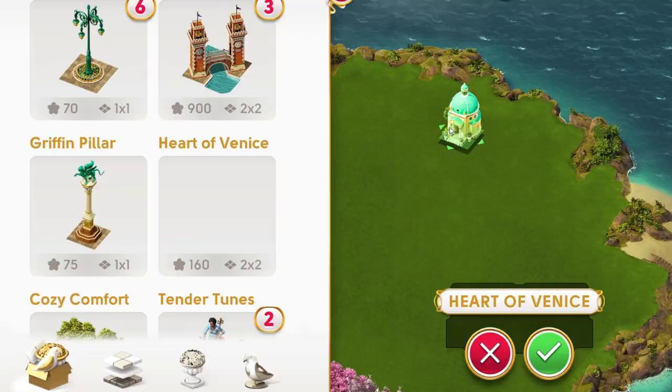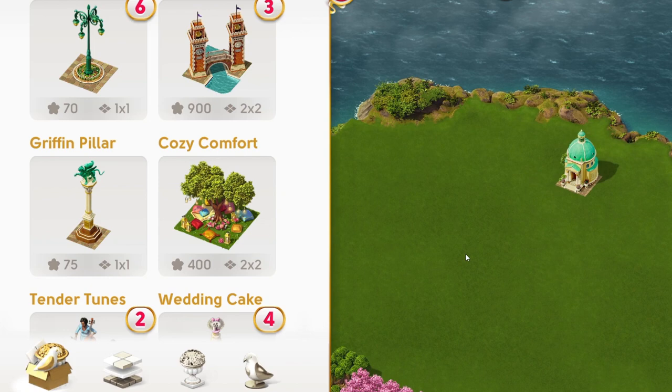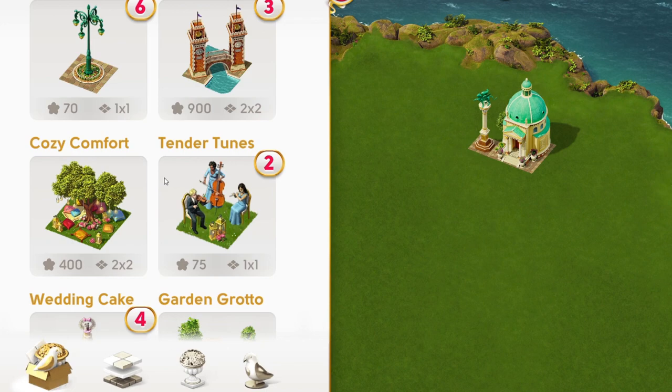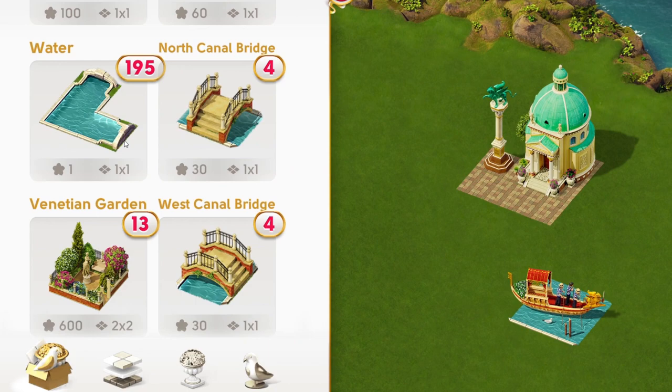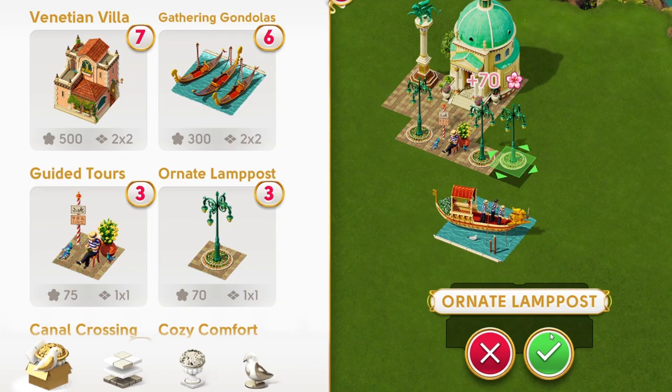I started by centering the Grand Prize, the Heart of Venice, with the Griffin pillars beside it. Those are the symbols of Venice so I'm going to make sure they are centered and together. Right in front of them I put the gliding gondola and the gathering gondolas, and then I included the canal crossing alternating with water, pavement, and the Venetian gardens and villas.